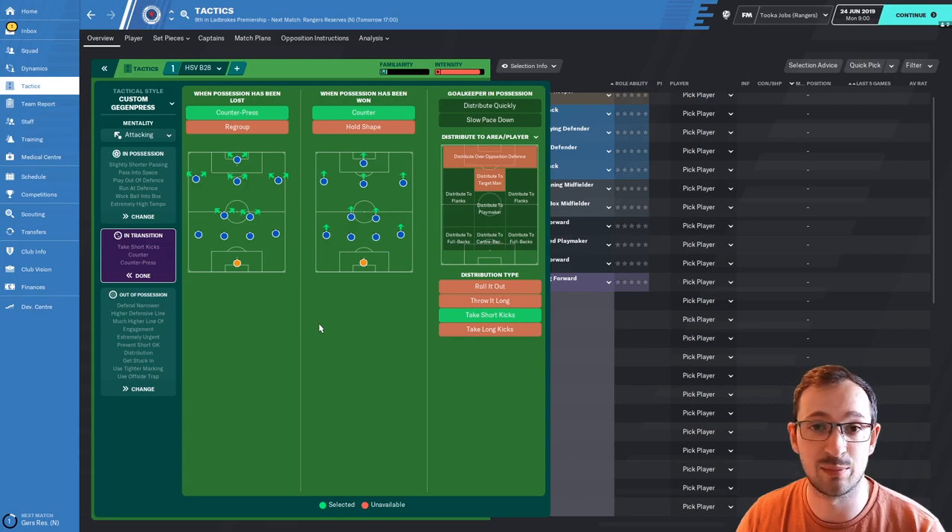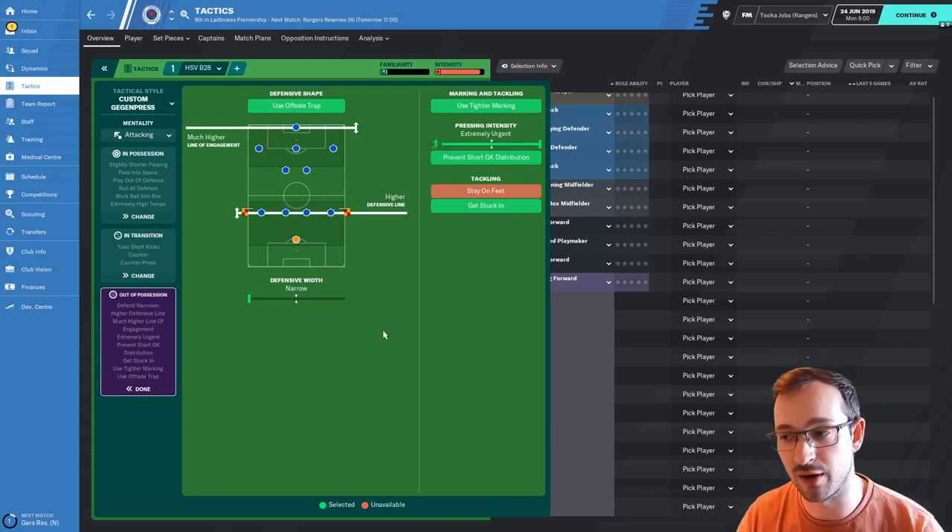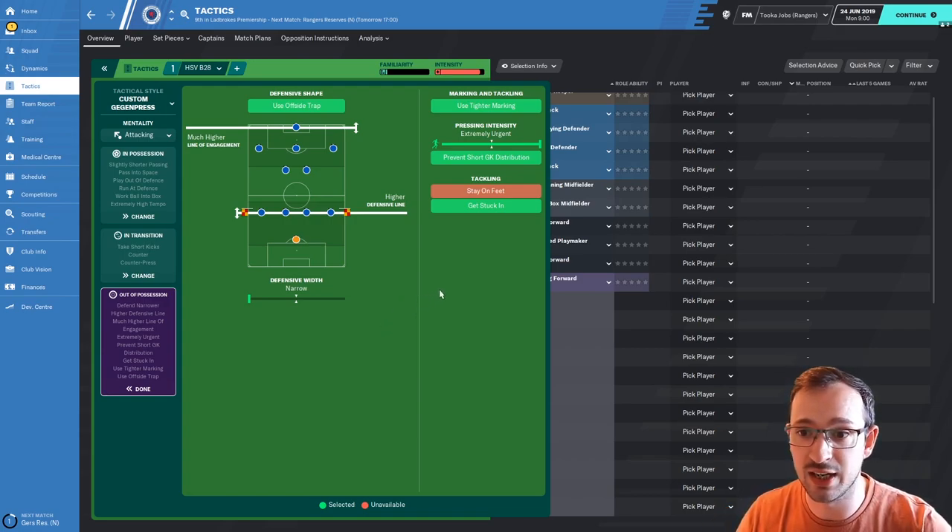You're going to counter press when you want the ball back, and counter when you do get it back. Your goalkeeper has free reign to distribute wherever he wants. Using the offside trap, you've got a much higher line of engagement and a higher defensive line. Your defensive width is narrow, so you're focusing on defending central areas rather than the wings. Using tighter marking, extremely urgent pressing intensity, and getting stuck in — so you may rack up some cards. It's a double-edged sword because you can leave your team open to counter attacks if they get through.